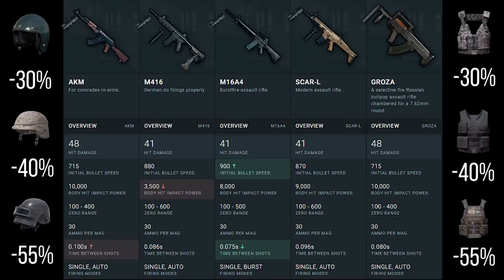The AK and the Grozer have a higher hit damage than the rest of the weapons because they take 7.62 ammo and not 5.56. I also want to point out that the Grozer and the AK have body hit impact power, which means when you shoot someone with the AK and hit them, it will throw their aim off because they have been hit by a bullet.